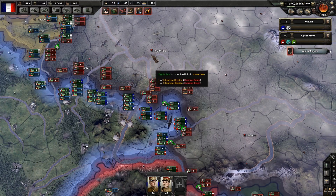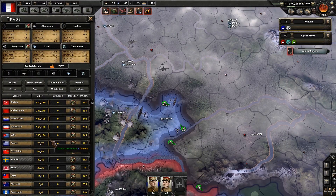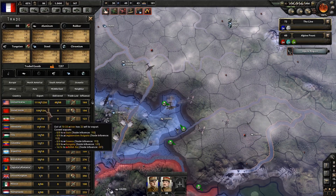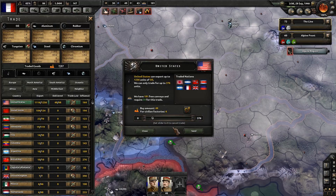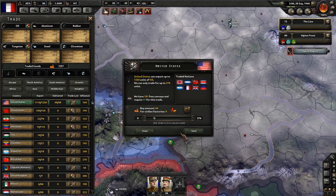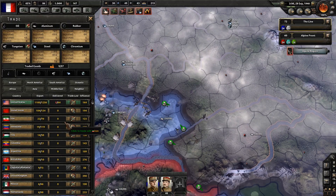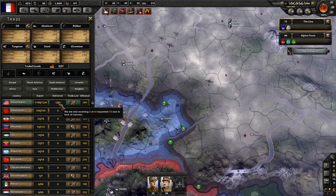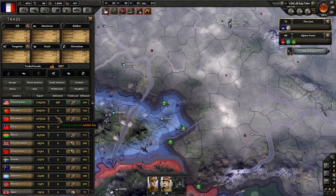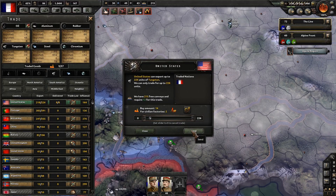There are a couple things I have to take care of. I'm starting to run a little low on some resources, so let's go into the trade menu. First, I need some oil - let's select that. I think we're just going to continue to trade with the United States. I'll click that so we get as much oil as we need and send that along. I also need some Tungsten - we can talk to the US for that as well. I just need one more factory's worth, so send that along.